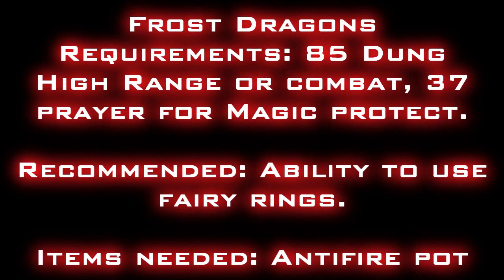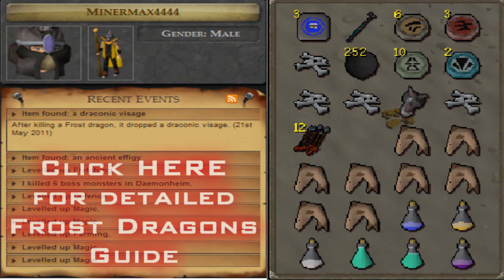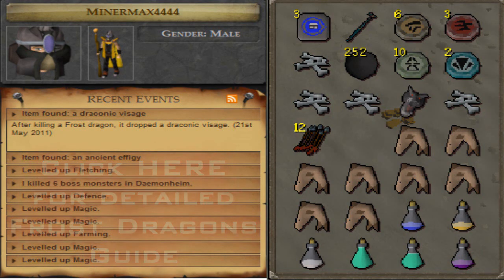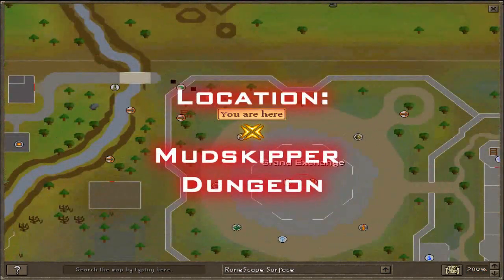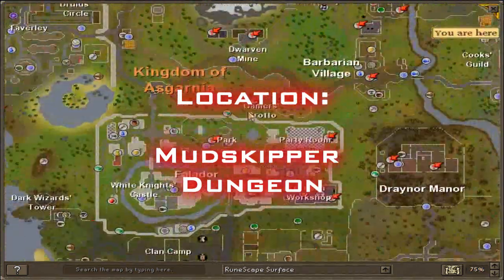My final method is frost dragons. You need 85 dungeoneering, high ranged or combat, 37 prayer, ability to use fairy rings, and an anti-fire potion is required. Collect the frost dragon bones — you can also get a draconic visage from these. As you can see I've got one. Click the link to see my in-detail guide. I'm going to start at the Grand Exchange to get there, and you'll need access to the fairy rings for this method.